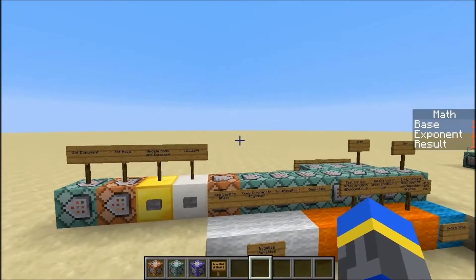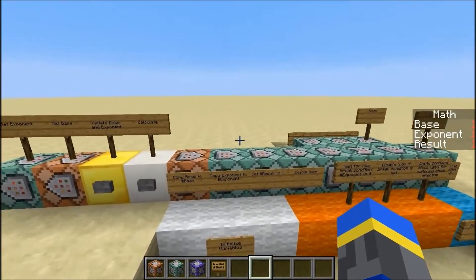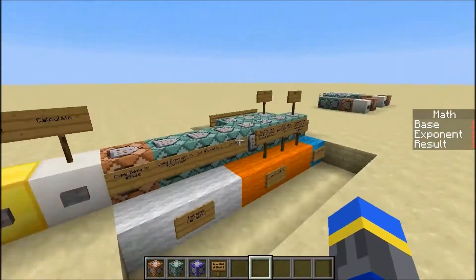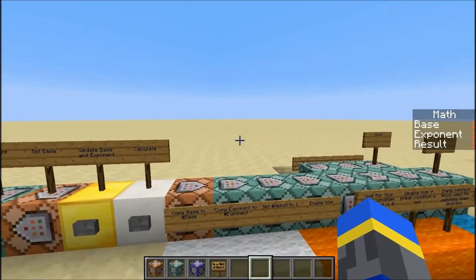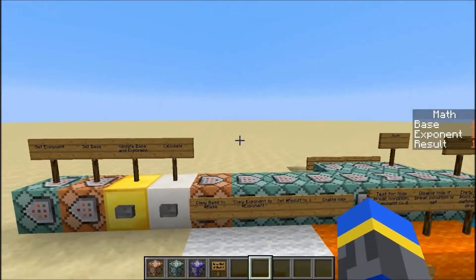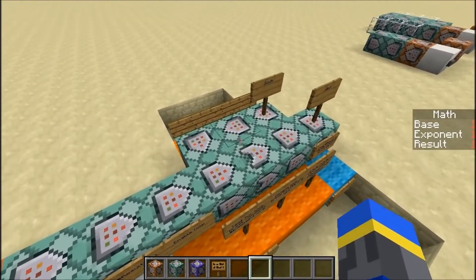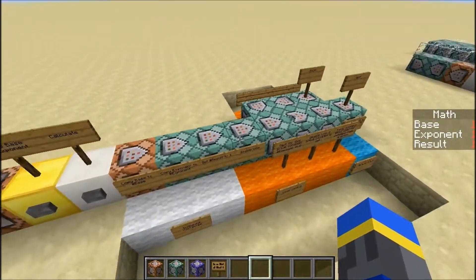For this video, I wanted to show you basically how you can do loops with these command blocks, whereas previously, in order to do loops, you'd have to have a one-tick delay in between cycles. However, these loops all happen in the same tick. I have a redesign of my instant exponent system that I made a while back, which used entities and the execute command to run a bunch of multiplications all in the same tick. This one doesn't use any entities at all — instead, it uses zero-tick chain block loops to execute all the multiplications in the same tick.